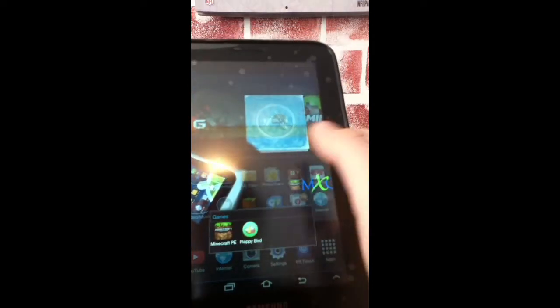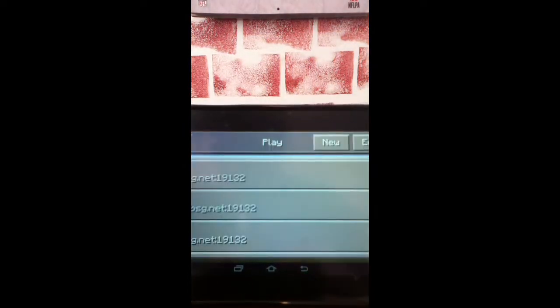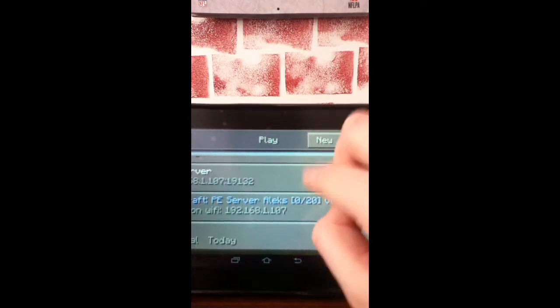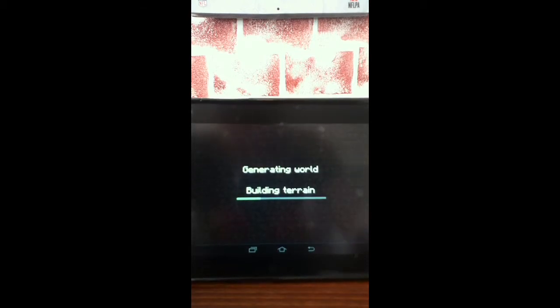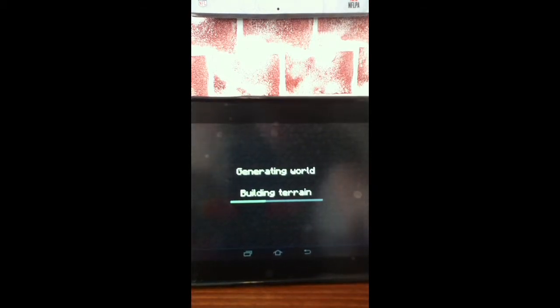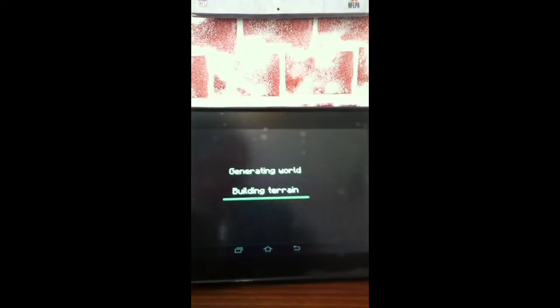When you open up Minecraft, the first time you open it with your server, I have added it so I've called it my server. There will also be one called the World on Wi-Fi one, which has a little bit less lag. But this is the actual server. It's a survival server and PvP can be enabled, which I did.